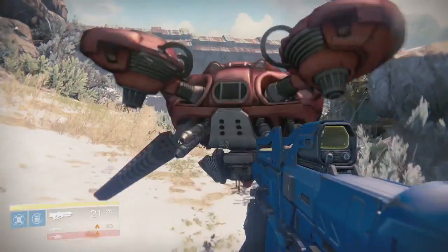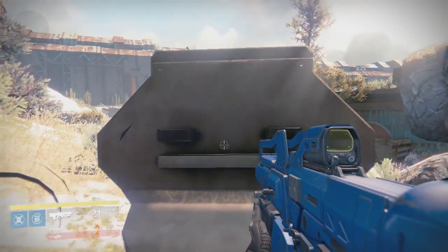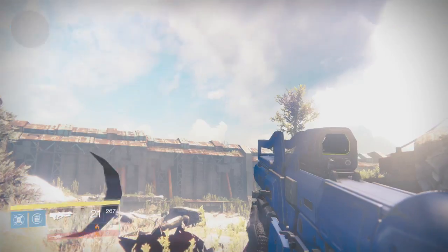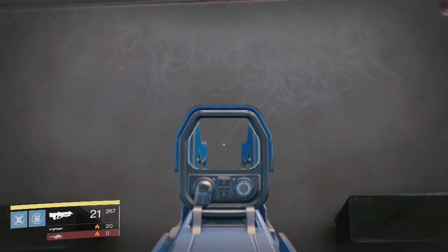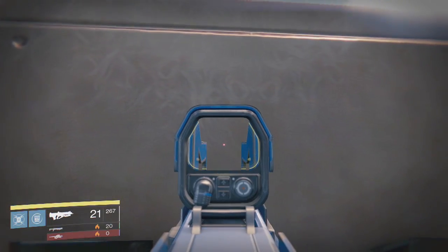I crouched, put my head in his ass, and I ended up finding some kind of Easter egg. It looks like some kind of dragon's head or a bull's head, but there is undoubtedly something engraved into the inside of this shank, as you'll see here in a second when I get a better view.